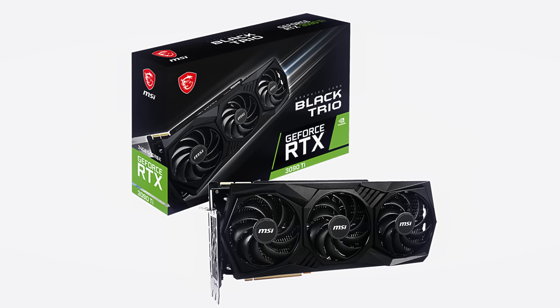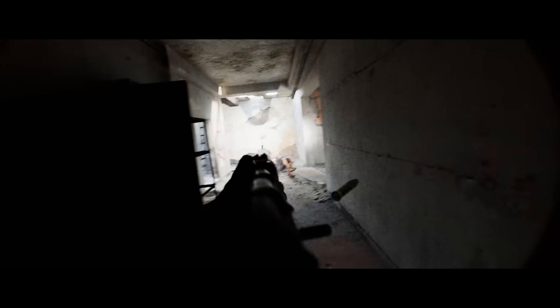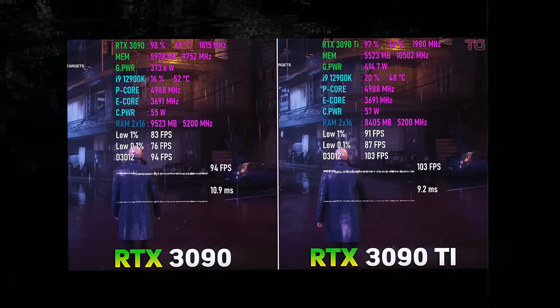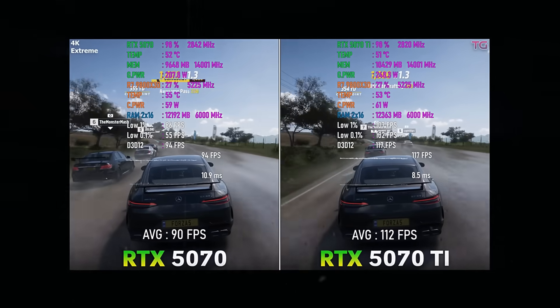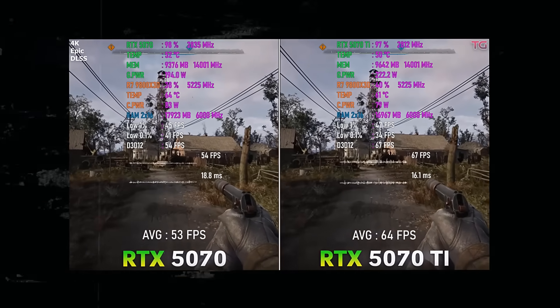Next, we move on to the mid-high tier, and this one is filled with a lot of cards. Let's start with the RTX 3090, 3090 Ti, 4070 Super, 4070 Ti, and the 4070 Ti Super. After that, we also have the RTX 5070 and 5070 Ti. The RTX 3090 and 3090 Ti have a massive 24GB of VRAM, which is the highest in this tier. Cards like the 4070 Super, 4070 Ti, and 5070 come with 12GB, while the 4070 Ti Super and 5070 Ti have 16GB of VRAM. The mid-high tier basically guarantees that you can play every modern game in 4K without any problems, especially the 5000 series, which came out recently and already has advantages like new DLSS versions and improved ray tracing.